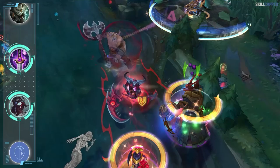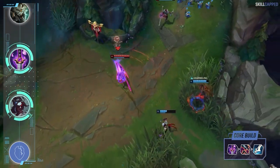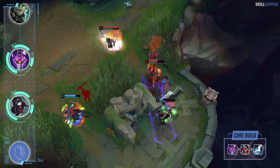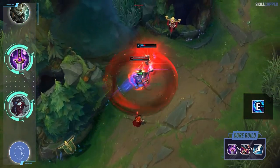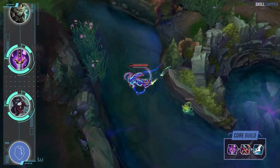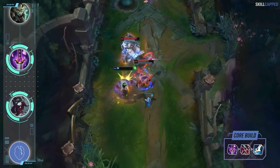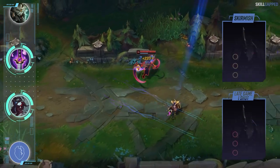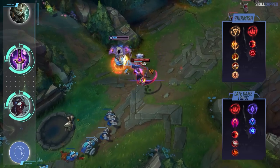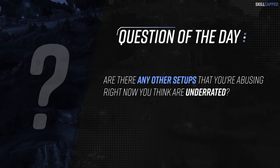Another assassin jungler taking advantage of the Ghostblade rush is Kayn. Ghostblade and Gore Drinker is what Kayn one tricks are winning the most on in solo queue, though the build is very niche — only 1% of average Kayn players have caught on. Form completion with Ghostblade is the ultimate spike that allows you to start taking over. The move speed from E combined with Ghostblade lets you maneuver around the map at lightning speed and pick off kill after kill — movement speed is one of the most undervalued stats in the game. Third item will be Maw of Malmortius, so grab an early component to start stacking. For runes, Dark Harvest and Conqueror are both viable: Conqueror offers stronger skirmish potential while Dark Harvest scales better for late-game one shots. Are there any other setups you're abusing right now that you think are underrated? Let us know in the comments below.